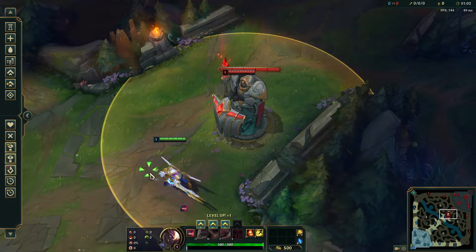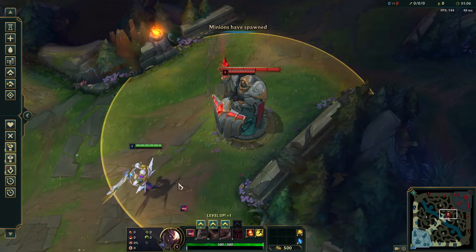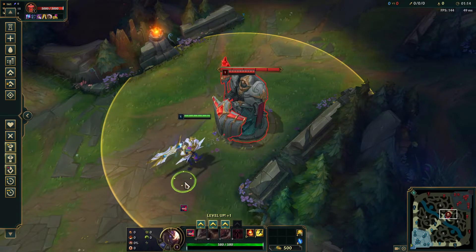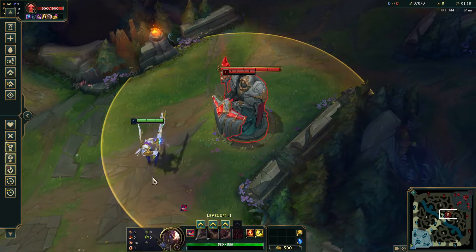Hello everyone. Today we're covering target champions only. As you can see, the target dummy is behind this turret, which makes it very hard to click. I'll try to auto attack it, but the turret is in the way. This can happen with minions and wards too.